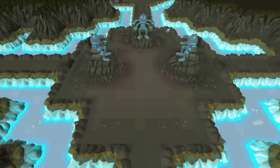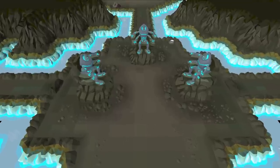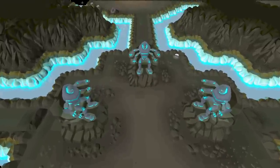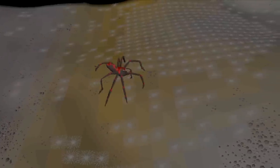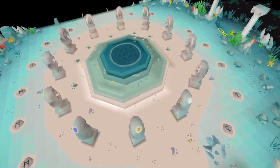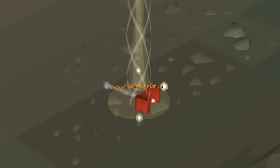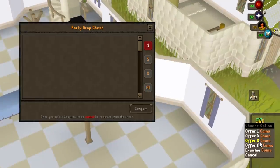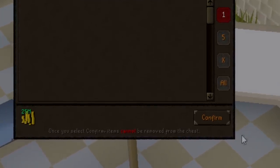On Drop Rate is a series all about testing my luck. Each episode I will pick one or multiple activities and one specific unique to get from those activities, but there is a twist: I am only able to do this activity until I am exactly on drop rate. If I manage to get the item within the limited attempts, I get to keep everything I earned. If I do not, I have to forfeit half of all the money earned during the grind to one of you, the viewers. Let's get into the video.